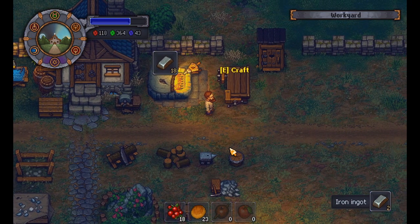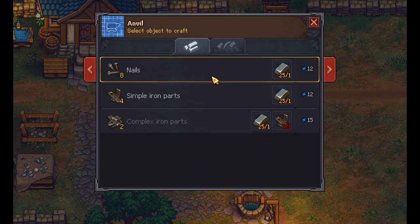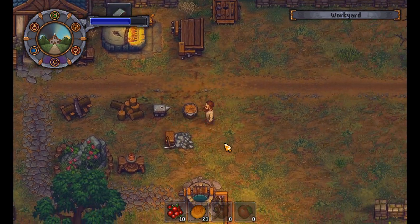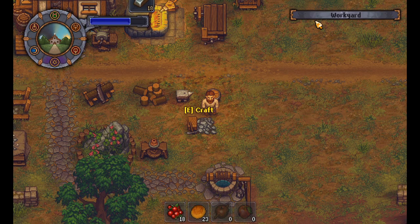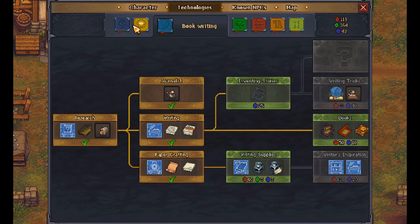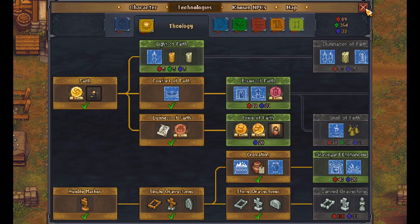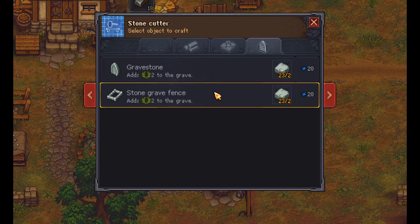I've looked some things up about this game and I've learned a lot. So the thing we need to make - we don't have that unlocked yet. Let's go to the technology tree and we want the stone grave fence, right. Let's make a couple of those.